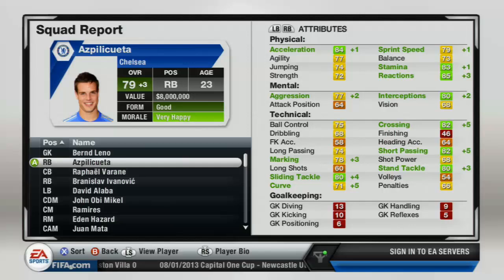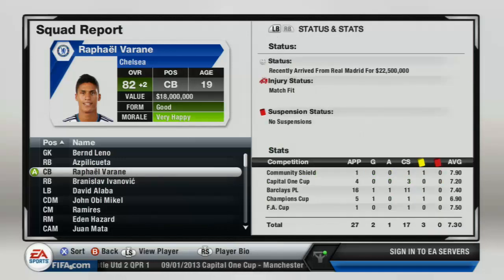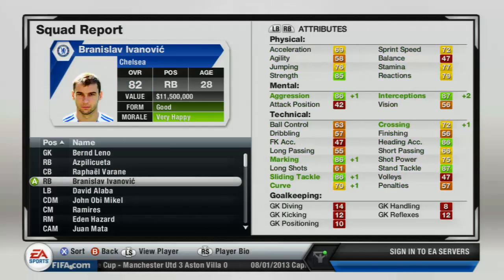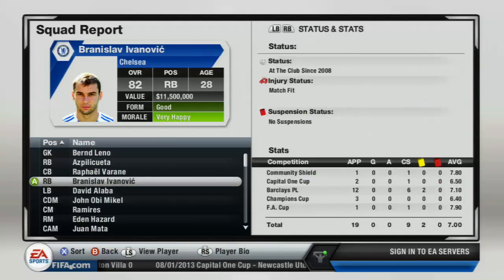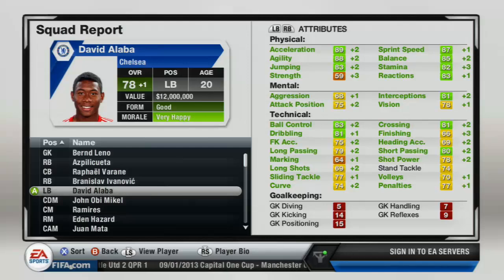Aspilicueta is 79 overall and has improved plus three, which is very interesting to see halfway through the season. He was a bit older but still has room to grow. The only issue is he doesn't have enough pace for a full back — he's really slow. Varane grows a lot as well. Ivanovic does well but I tried to sell him because he's getting older and his value won't increase. David Alaba I signed as a left back — very pacey.